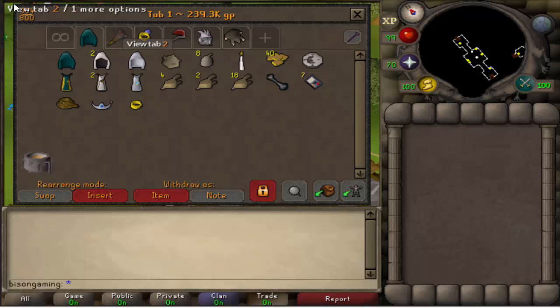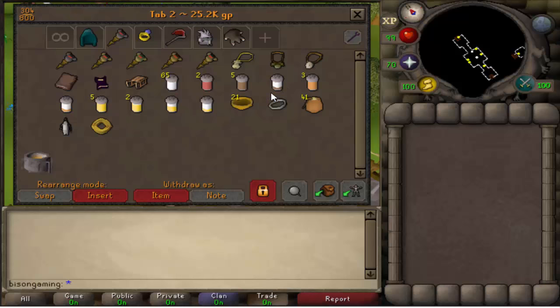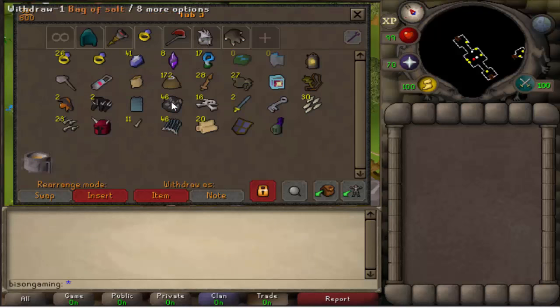I've got a lit candle there which doesn't need to be there. I've got Gricoller's — I wanted to keep all of them together — my monkey speak amulet, and my ghostspeak amulet should actually be up there. I have a dark journal, my spicy stew stuff — some stews and spices. I've got dynamite which I'm going to be using for Lovakengj favor. My ring of Karos which I don't know what to do with yet, and my penguin suit.